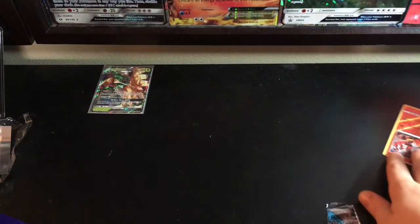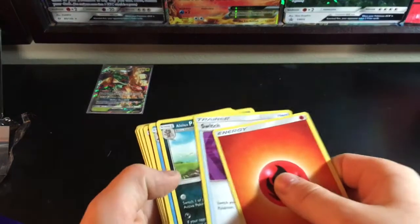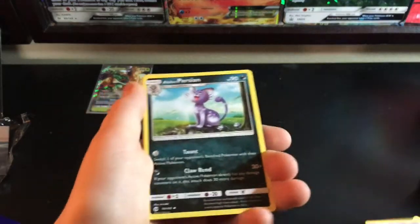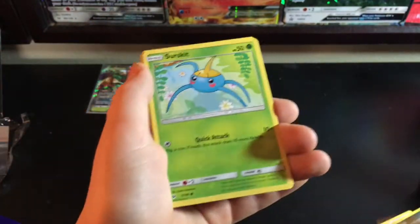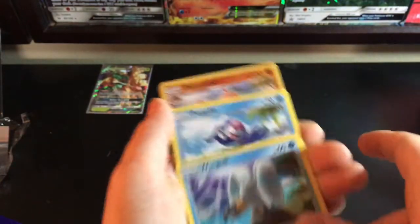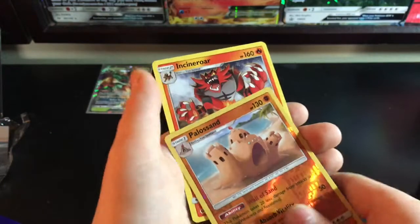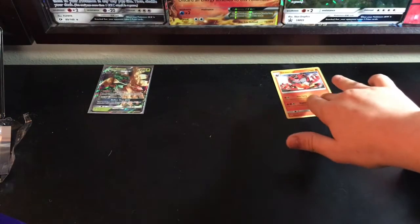Alright, second pack. We got: Fire Energy, Switch, Alolan Persian, Brionne, Litten — very lit indeed — Yungoos, Surskit, Wingull, Popplio, Palossand, and Incineroar. We got that Reverse Holo version again. Nothing too exciting there.